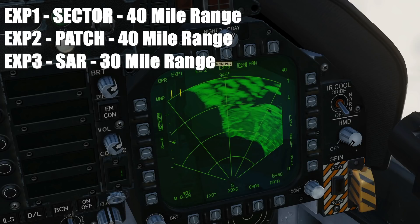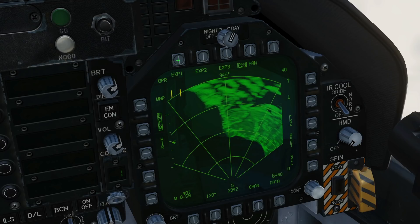EXP3 is the SAR scan — least zoomed, next most zoomed, and EXP3 the most zoomed with the most detail. A bit like a targeting pod: the further zoomed in you are, the more detail you're showing but the less area you can look at. There are two ways of driving these EXP modes — we'll show the first way first.